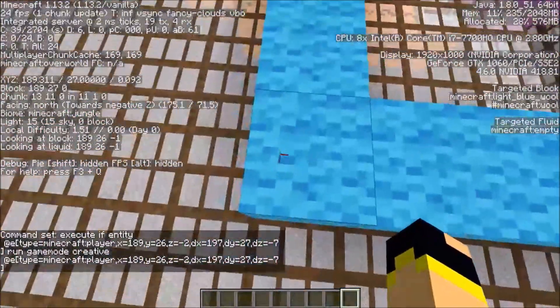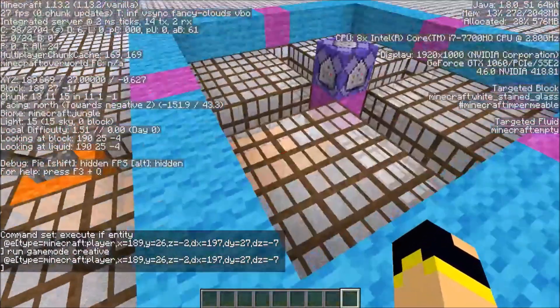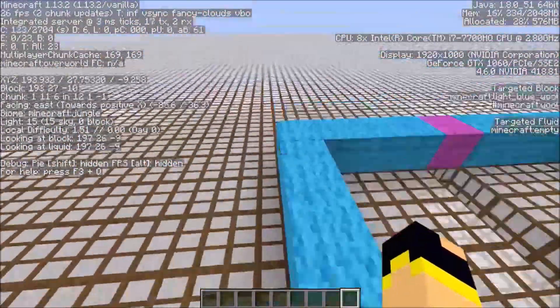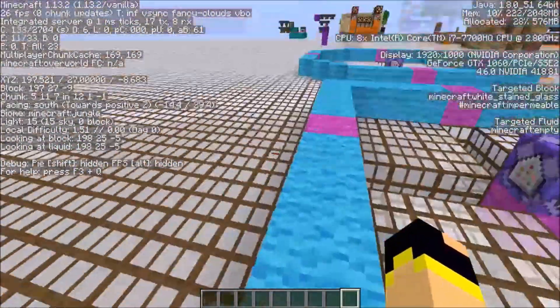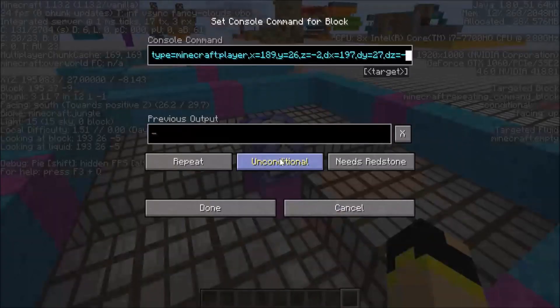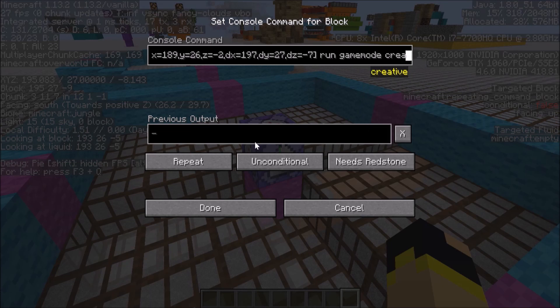This is directional based, so the first corner has to be facing north and east — that'd be this one here — and then the other coordinate, which is here, would then be facing south and west, which sets this square perimeter. This entire command is executing if the entity, which is a player, is within the first corner and the second corner, then we run gamemode creative for the entity within that same radius.